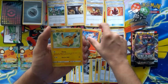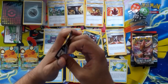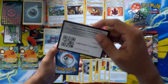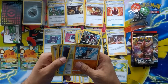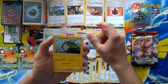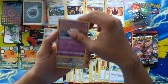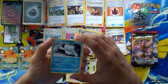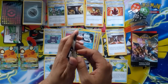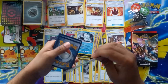Getting back into it — reverse Sitrus Berry and Drapion from the first pack. Opening Rebel Clash now — oh come on, green code cards all day. Getting excited for Darkness Ablaze. Got a reverse Chatter and a Galarian Darmanitan. I really need to buy a Switch and play these games because I don't recognize most of these Pokémon. Four-four-four on the green code cards.